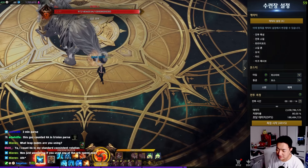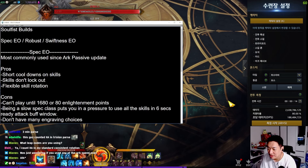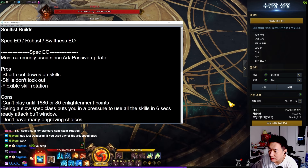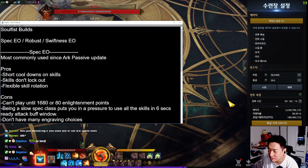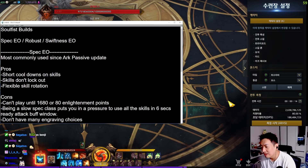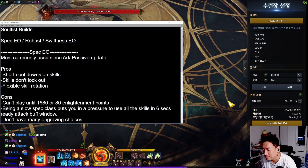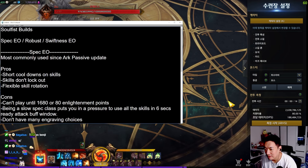Hello everyone and my dear subscribers. Today I'm going to be talking about the different builds of soulfists. After the arc passive update, almost every single soulfist — whether swiftness EO or Robust — went to spec EO build, and it is still the most commonly used one. So I'll start with spec EO. This is the one I am playing right now as well.